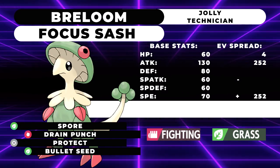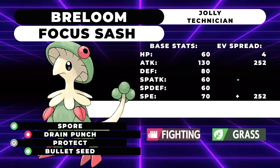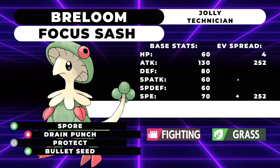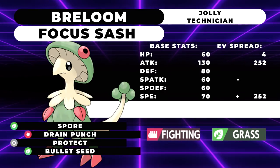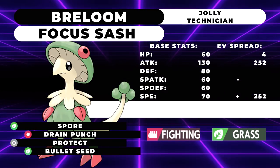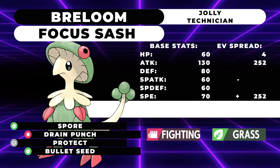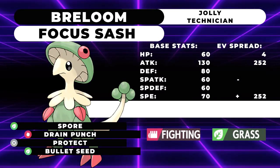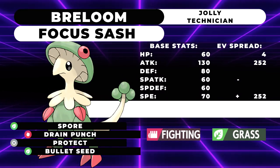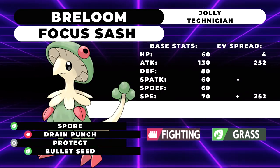Next up at number 2, we have Breloom. Breloom is a very, very threatening Pokemon — it is a Fighting and Grass type with access to the move Spore. Spore is an extremely powerful move in that it is a 100% accurate sleep move, and for the most part, Pokemon with access to this move are pretty slow. The only faster Pokemon with access to this move is actually going to be Smeargle, which it doesn't get naturally, so I hardly count it. But at 70 base speed, if you have proper speed control, redirection, or even just disruption in the form of Fake Out, it's going to be a very threatening Pokemon to face — you'll be able to put pretty much anything to sleep and just be a general nuisance.